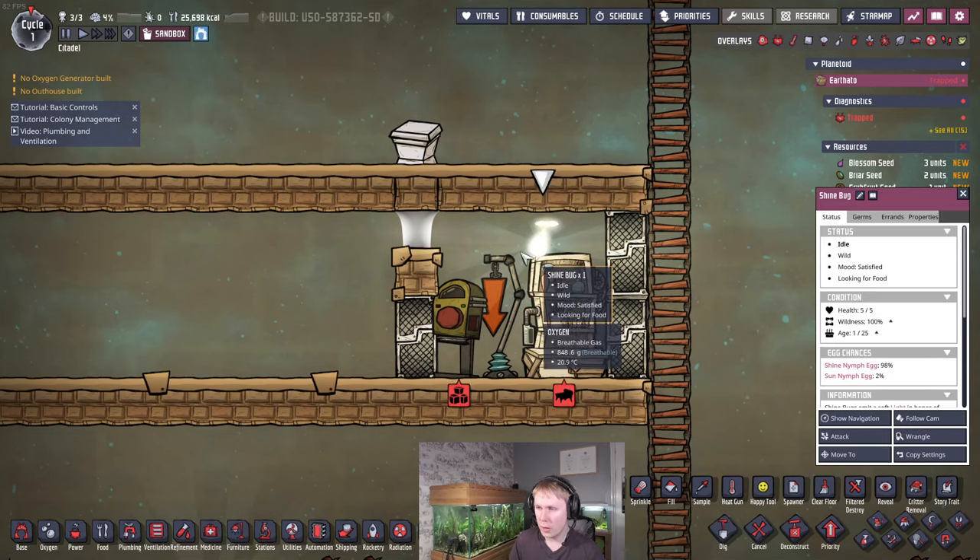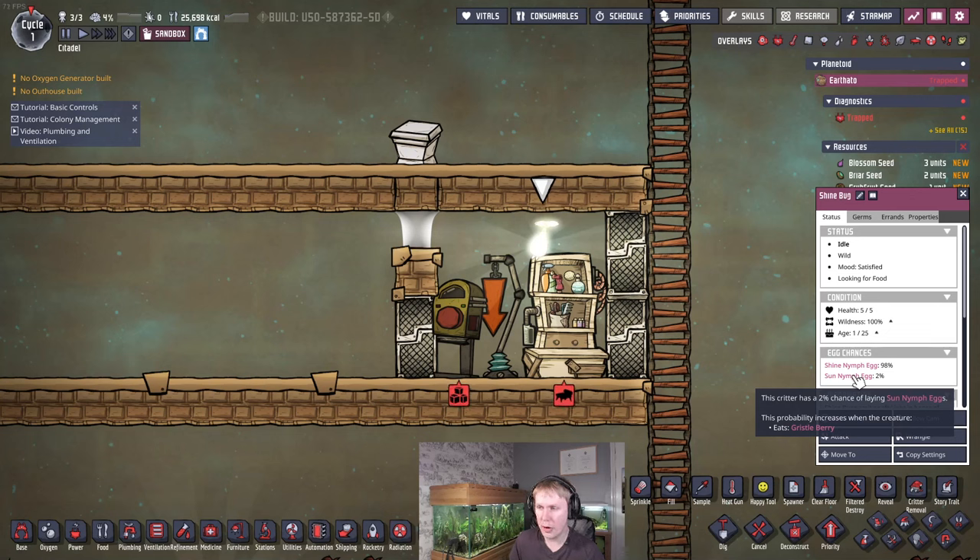One thing about shine bugs: there are lots of variants. They have chances of laying variant eggs if you feed them different things, but we're not going to worry about that. Some produce slightly more light, some produce no light, some produce slightly more decor, but the food requirements get more and more expensive. Generally I don't think it's worth doing unless you just want the fancy shine bugs following your duplicants around the base.